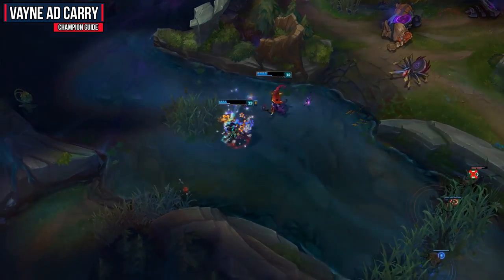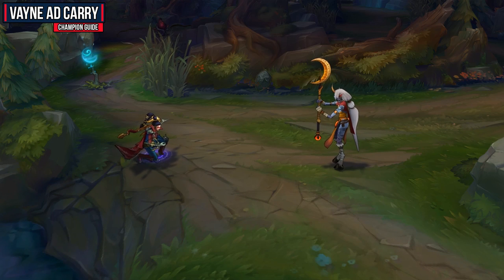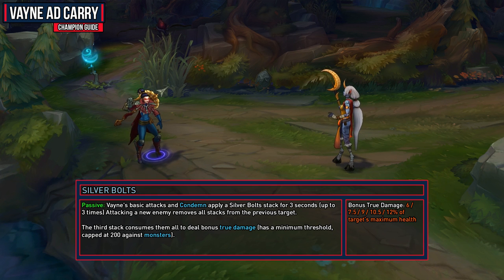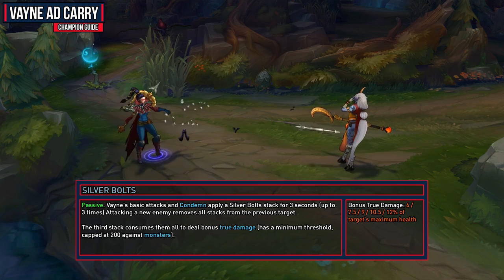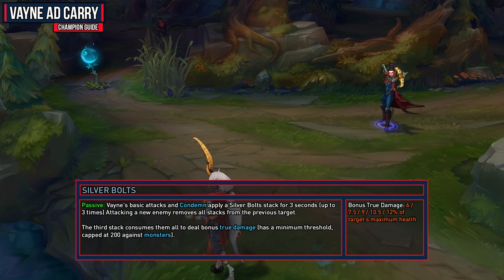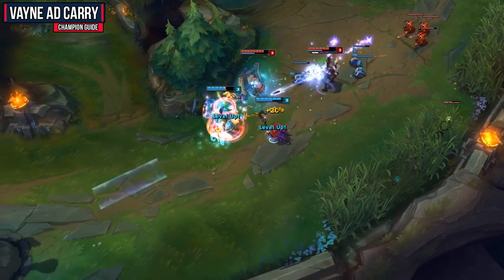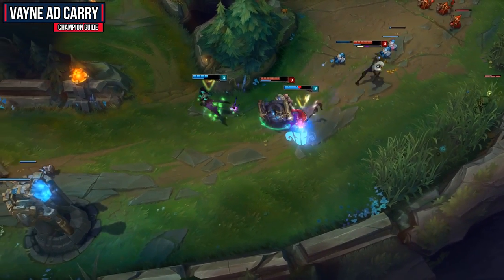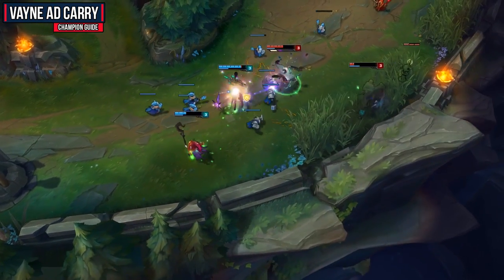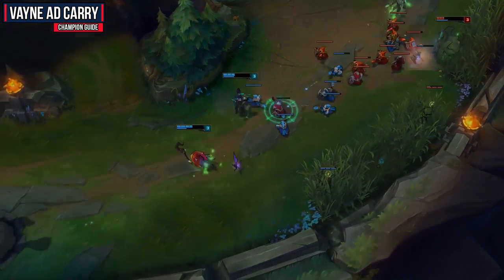Vayne's W is Silver Bolts, which gives you really nice true damage based off the target's maximum health. Passively, Vayne's basic attacks and Condemn apply a Silver Bolt stack for 3 seconds, up to 3 times. Attacking a new enemy will remove all stacks from the previous target. The third stack consumes them all to deal bonus true damage, with a minimum threshold capped at 200 against monsters and up to 12% of the target's maximum health — that's why Vayne is known as a tank killer. As a Vayne player, get used to attacking a single target over and over again. Use your Tumble to reset your attack timer and Condemn to proc the third stack while pushing them away.